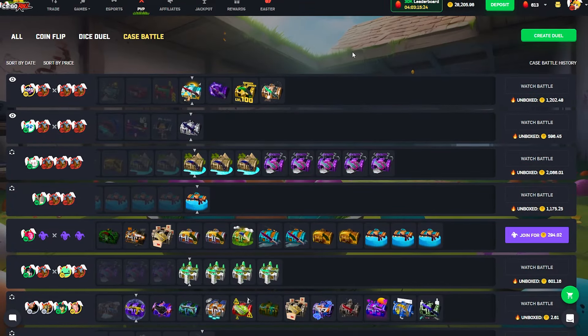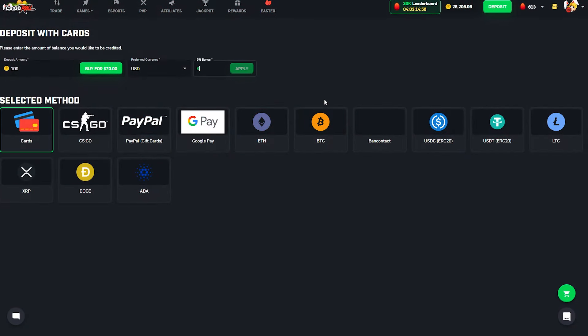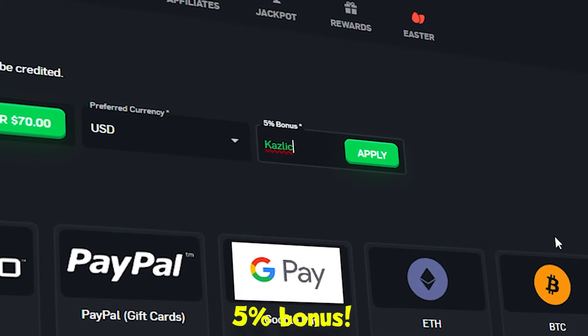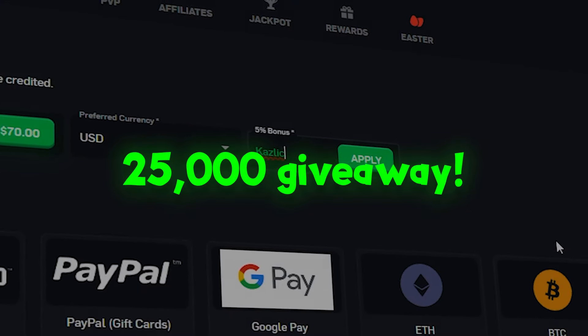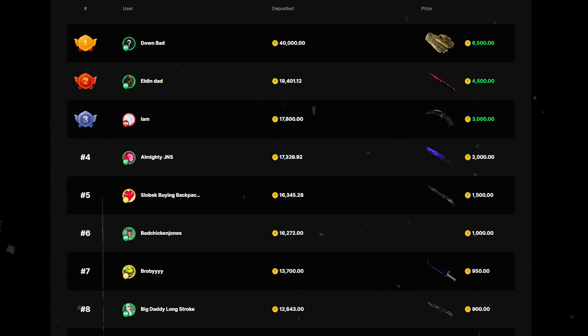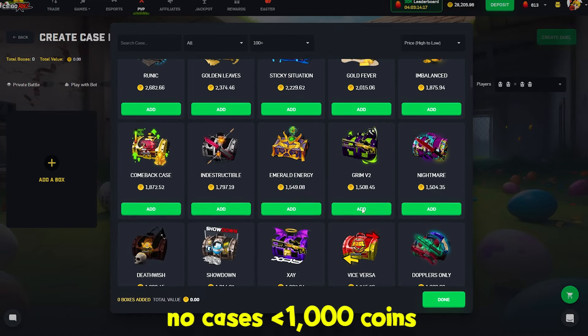We are continuing exactly where we left off in the last video — 28,000 coins. I just want to say there is one final day left to use my code 'kazlik' here on CS GO Roll and get entered into our 25,000 coin month-long depositor competition. Top link in the description to see the full price breakdown and leaderboard.